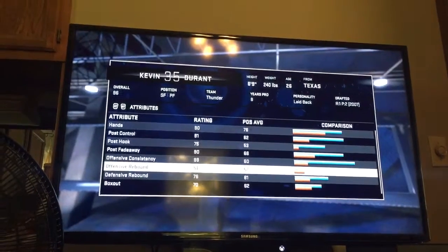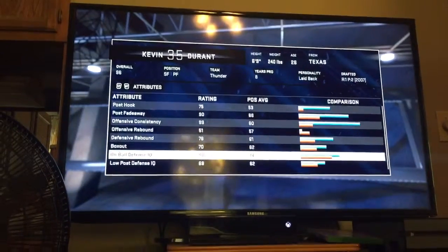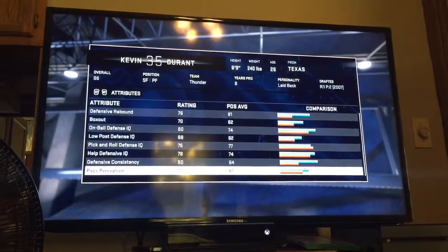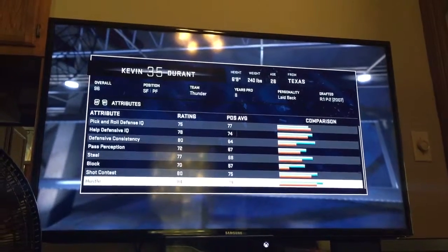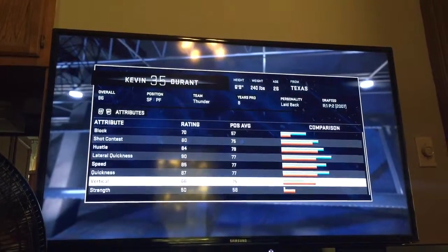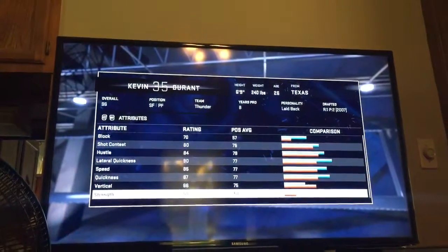KD ain't the strongest player, so his rebounding ain't going to be incredibly high. His defense is okay - 80 on wall defense IQ, pick and roll a little higher than average stats. Lateral quickness is a 90, speed 85, quickness 87. His vertical is a low average, but the dude's 6'9, I'm sure he can dunk. Strength is 50.